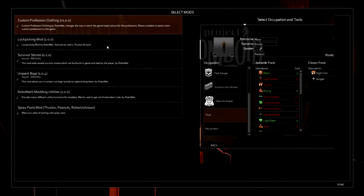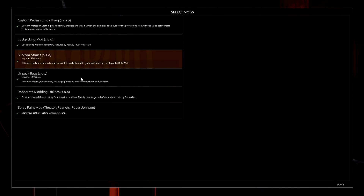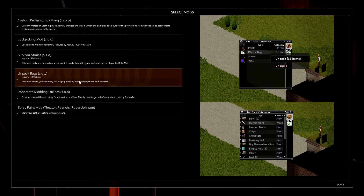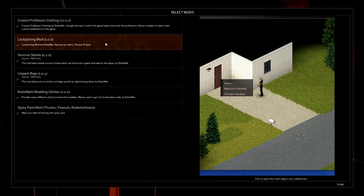Some mods were working in the last beta version anyway. Custom professional clothing - don't think that was working. Lock picking - never managed to test that. Survivor stories - haven't tested that. Unpacked bags didn't work, and spray paint mod wasn't able to test that one. That I know is working - there must have been one, I'm sure there's one I knew was working, but I don't seem to be here though.